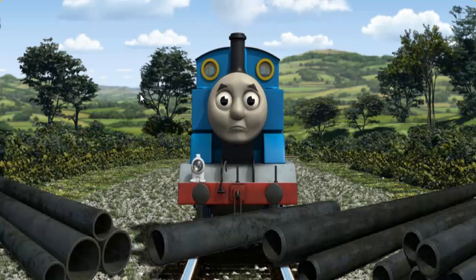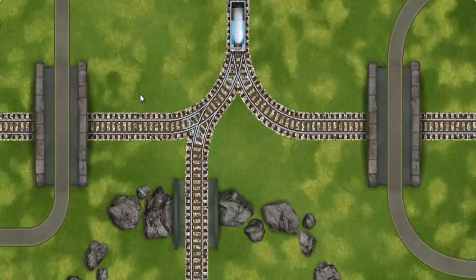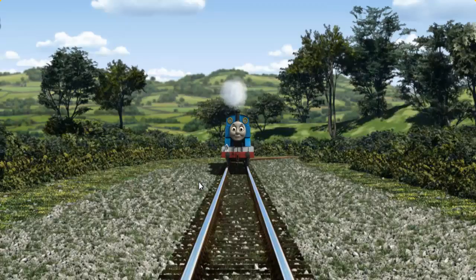Suddenly, the tracks were blocked. Thomas had to stop. He would have to go another way. Show Thomas the track that goes over the shortest bridge. Let's go!